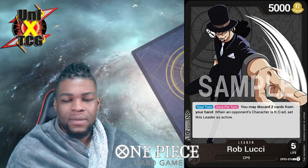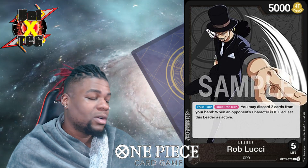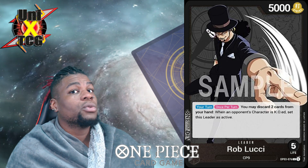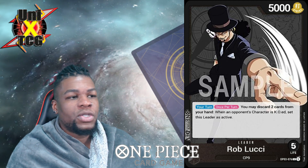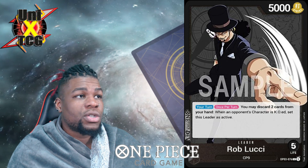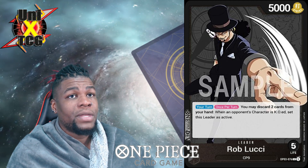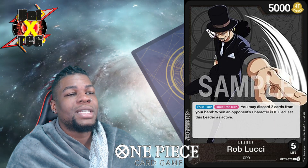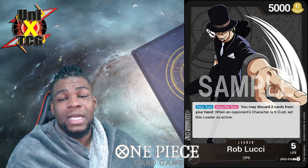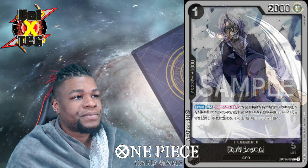He has some very good synergy versus certain decks. Dual-color decks get eaten up by him because you can blow up all the weenies that Law plays and swing so many times that you put Law in a really bad pressure spot. Against Whitebeard, once they hit zero cost you can really start pressuring their hands — Dawn him up to eight or nine and start going crazy. If you push them up to 10 and swing on something tapped knowing it'll die, they either drain cards protecting it or let it get KO'd and you swing at their leader again for 10, putting really strong pressure on decks like Whitebeard.